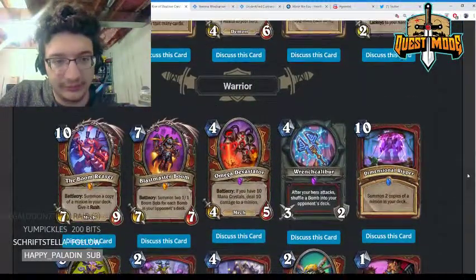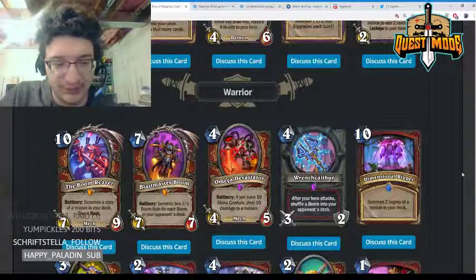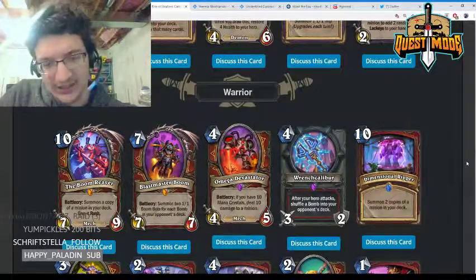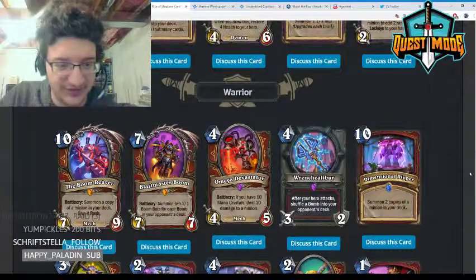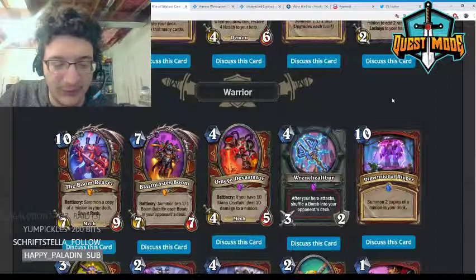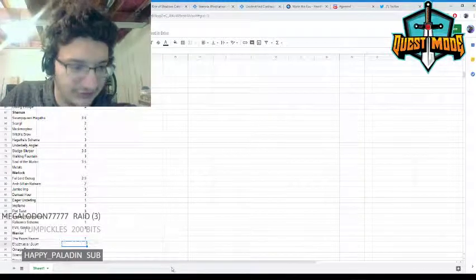Blastmaster Boom — seven mana, summon two 1/1 Boom Bots for each bomb in your opponent's deck. I think the bomb Warrior deck is more of a meme. You'd rather just play regular Dr. Boom if you're going to play a card like this. If you're going to play a meme bomb Warrior deck, sure, you can play this card, but I'm not huge on it otherwise.